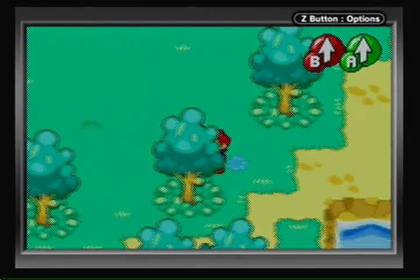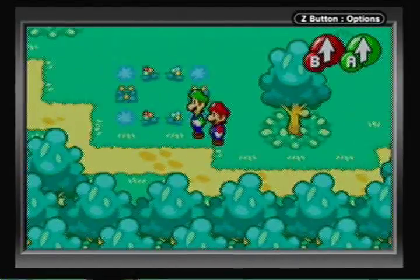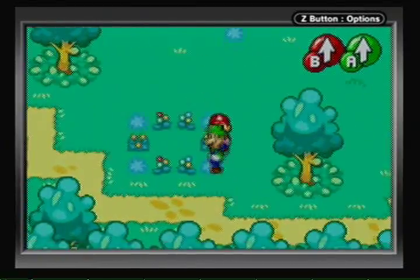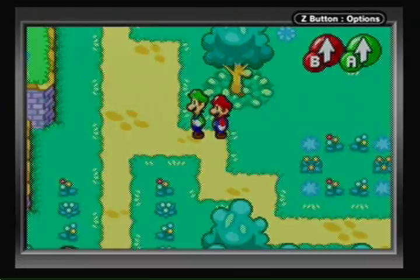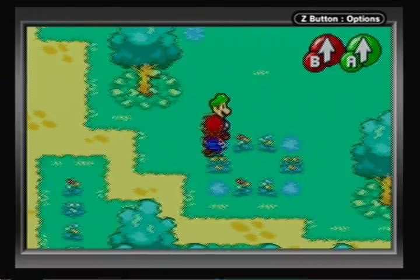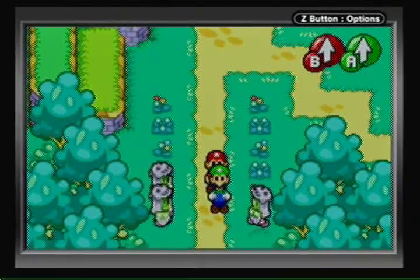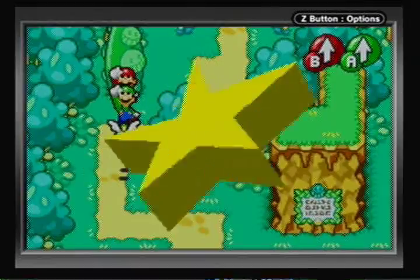Keep note of these things: remember those flower circles — there's one here. We will come back to those much later. Anyway, this is where we have to go now, as you can tell by all these Beanbean Knights standing around. Let's battle a Parabini.